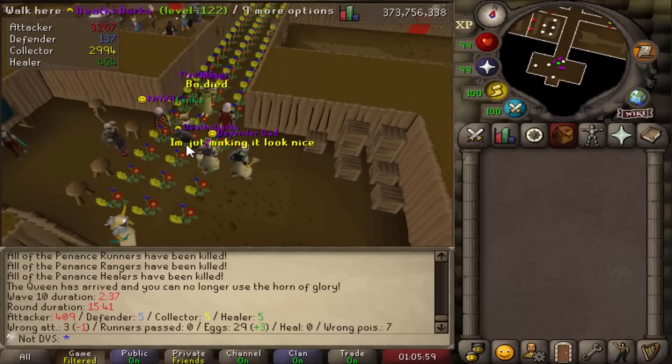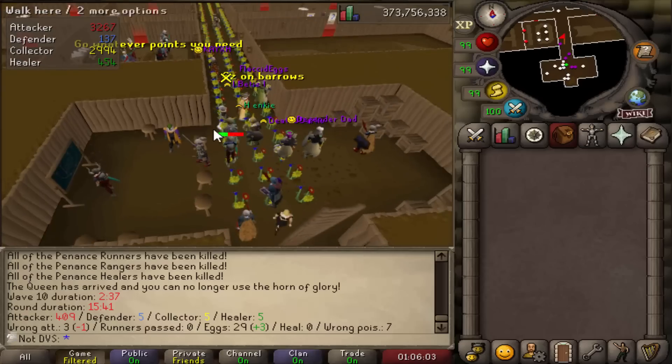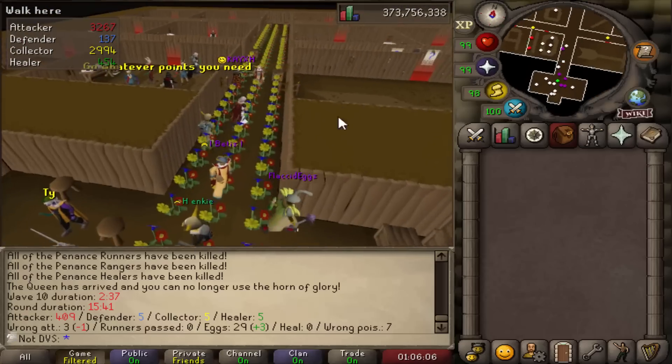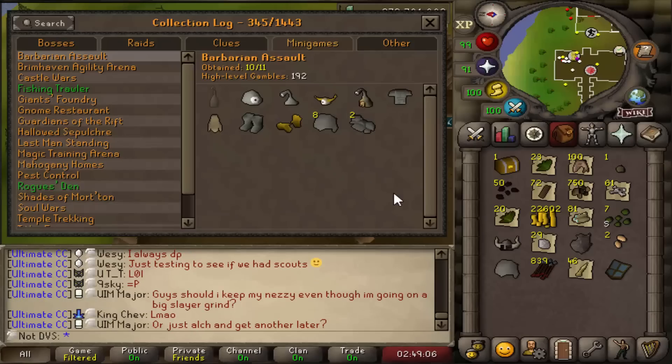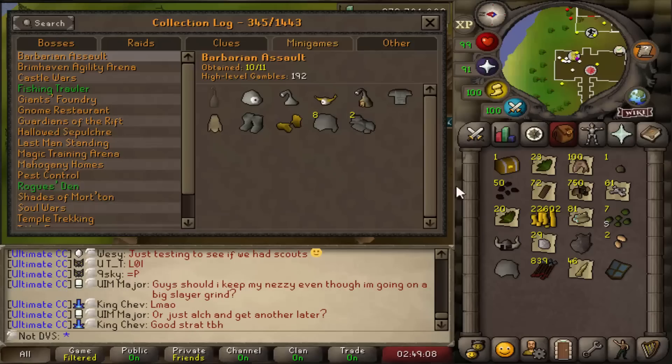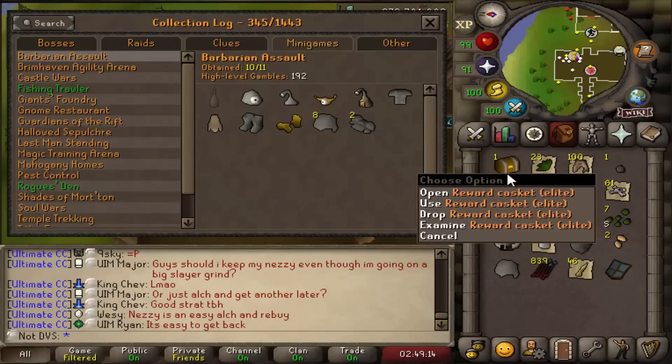Here's a clip of the usual random stuff that goes on at BA — I came down the ladder and someone had planted flowers all the way down the entire hallway. From another 21 gambles: sadly no torstols this time but a ton of alchables, and I was also able to complete another elite clue I got from here, so let's go ahead and open that.